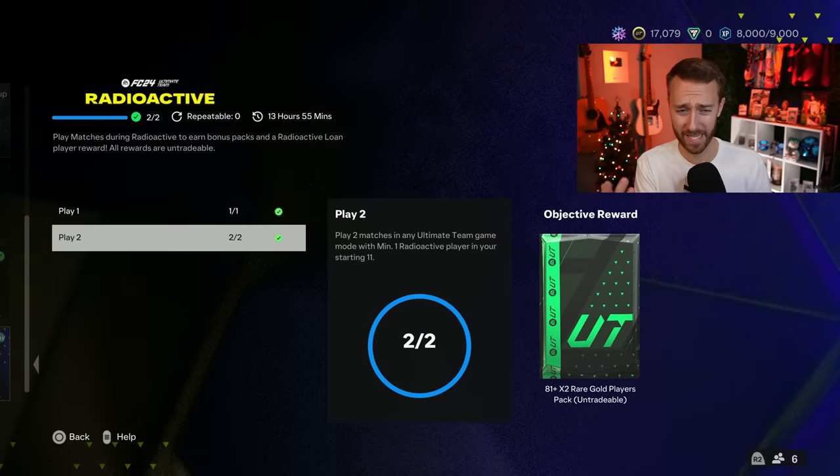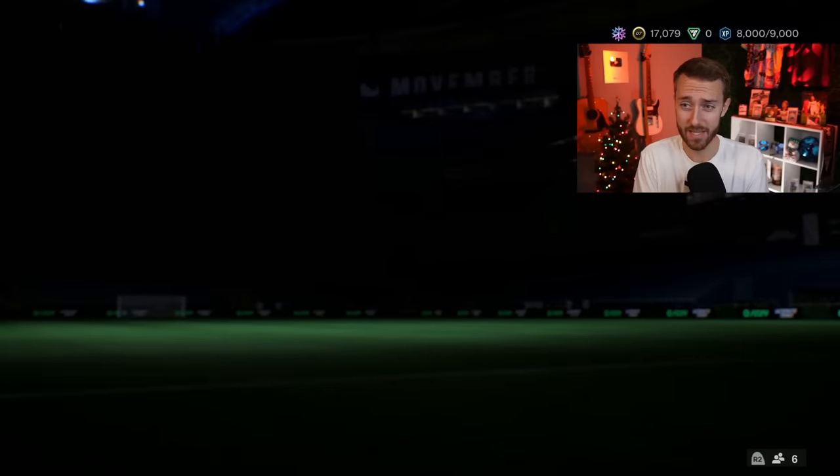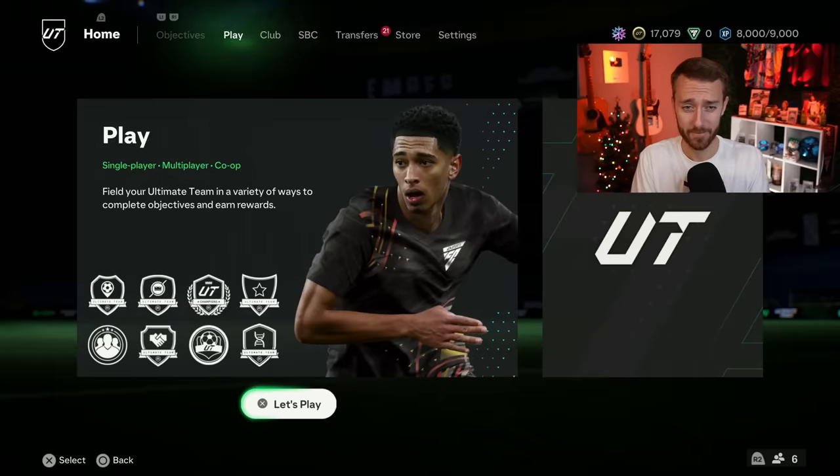You get a loan radioactive player, an 81-double, and an 82-double. EA is just handing out fodder, guys — that is how it feels.